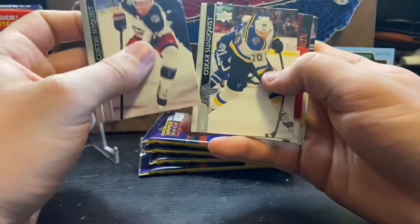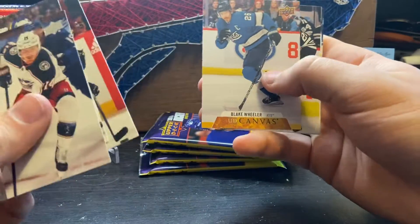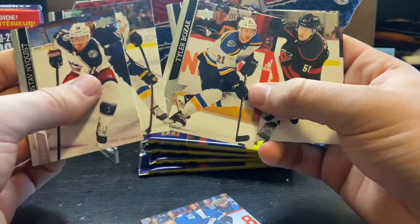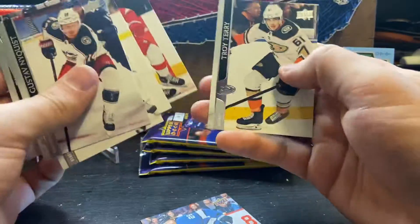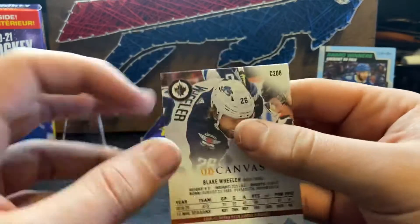Let's see here. Nyquist, Bozak, canvas — Blake Wheeler. Wait, what was that? Uh-oh. Before we go, guys — nice canvas, Blake Wheeler.